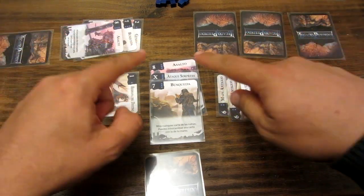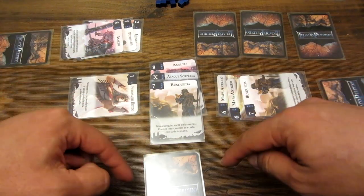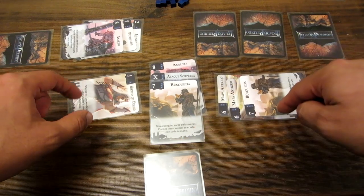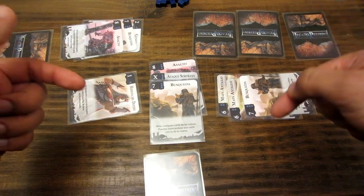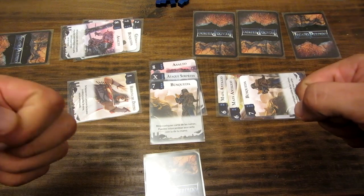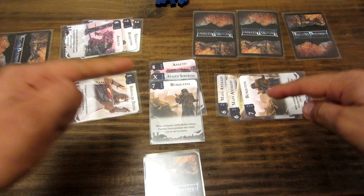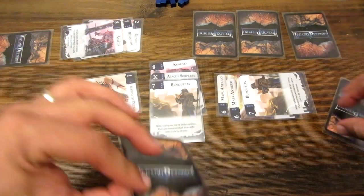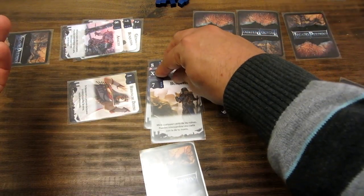Imaginemos que ya hemos terminado el mazo. Todos los jugadores han jugado sus cartas, han ido interactuando, y nadie ha logrado eliminar a nadie, salvo el primer jugador que se eliminó en la primera vuelta. Han quedado 3 cartas en las ruinas y nadie hasta ahora ha encontrado el legado perdido. Así viene la fase de investigación: un jugador comienza a cantar los números del 1 al 8, relacionados a la iniciativa de cada una de las cartas.